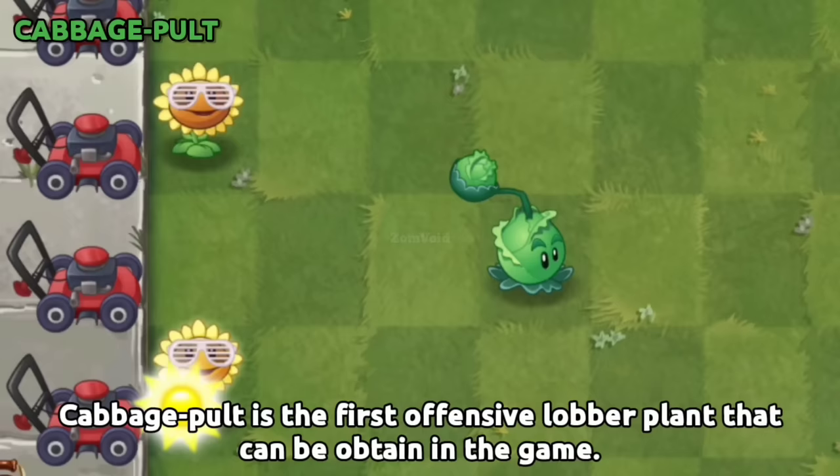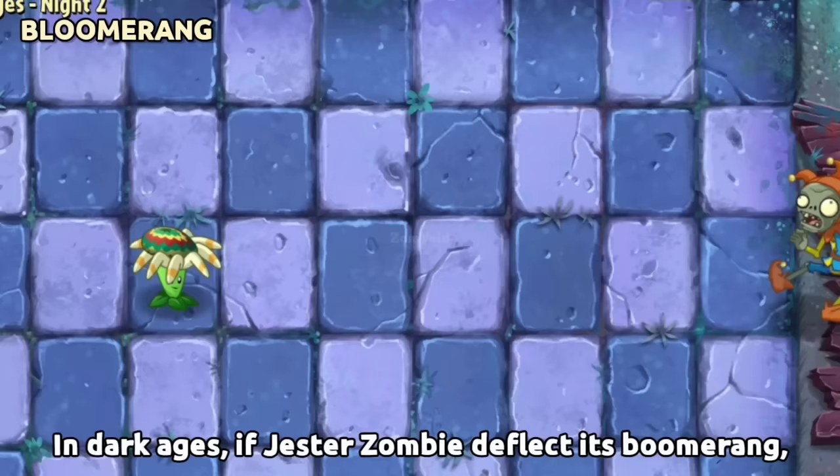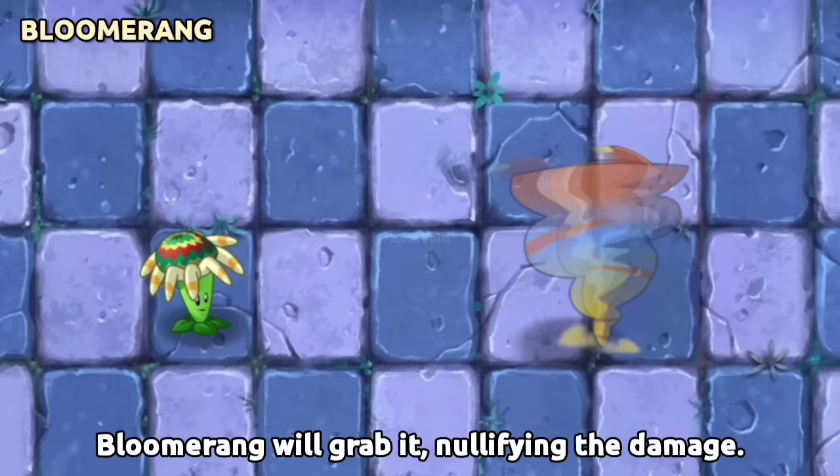Cabbage Pult is the first offensive lobber plant that can be obtained in the game. In Dark Ages, if Jester Zombie deflects Bloomerang's boomerang, instead of taking damage from the boomerang, Bloomerang will grab it, nullifying the damage.